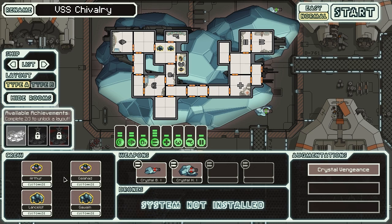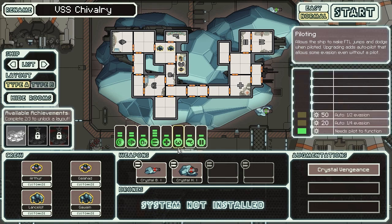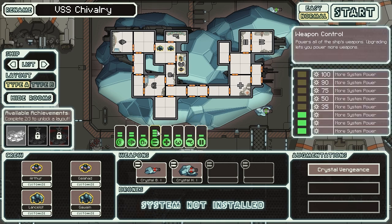Now to talk about this ship in particular, there are a couple of important things to mention. First of all, it's a Giant Crystal — that's pretty cool. The layout inside this Giant Crystal is a bit strange though. You've got a bunch of rooms sticking off on their own. Everything is quite far apart — if you're in the engines room, you have a bit of a trek to get to the medbay. But it has all the standard systems: shields, engines, oxygen, helm, medbay, sensors, doors, and three levels of weapons.